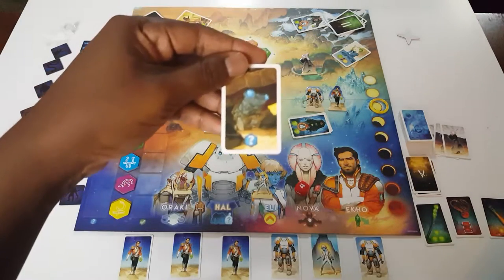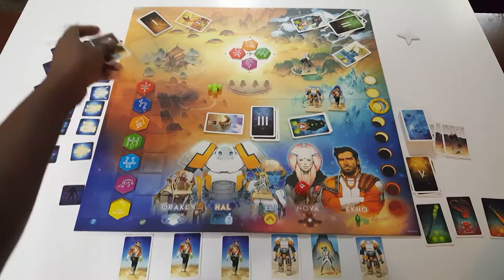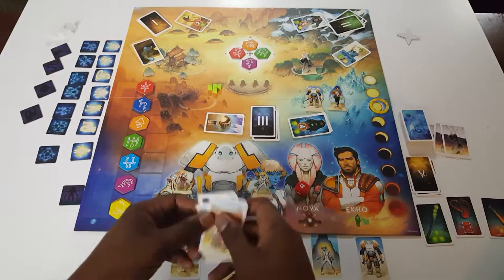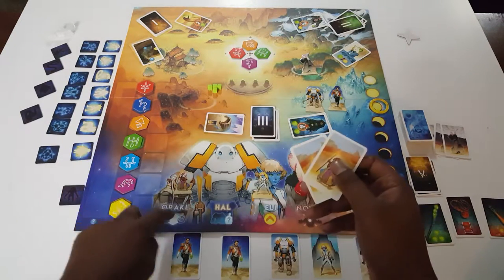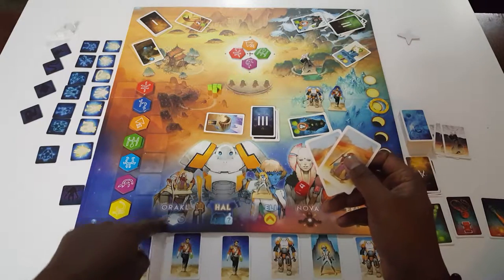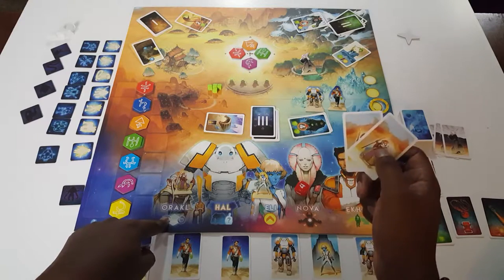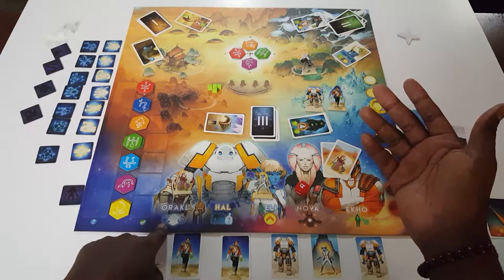I should also show this here — it gives you an automatic clue to solve one of these. You can look up one rune, and I'll show you that when the app comes. Each one of these characters has special powers, and when you take your two actions you can also use your power.